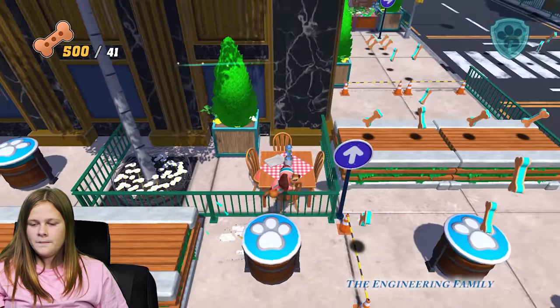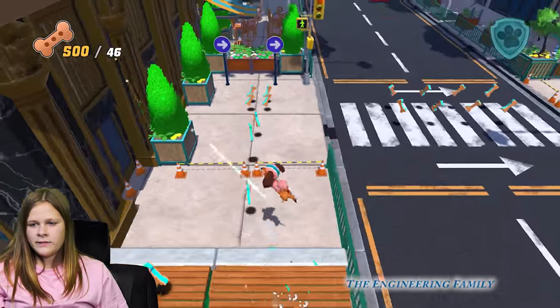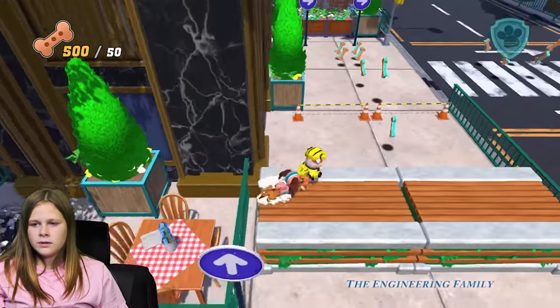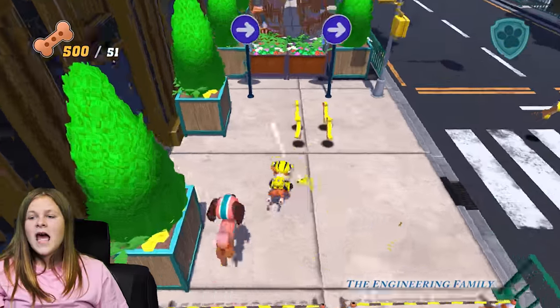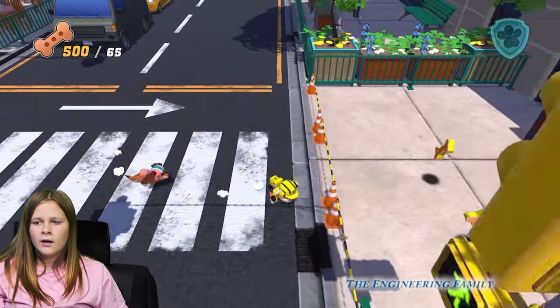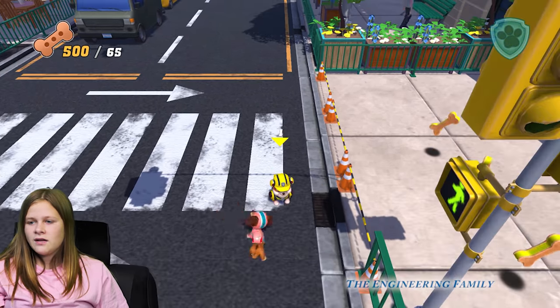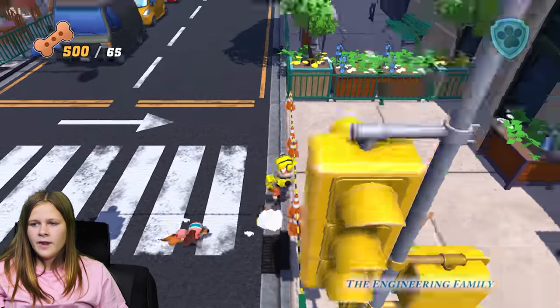All right, let's go up here. So we're in the middle of the street right now, hopping over a lot of obstacles. I think we're going to change to Rubble. Oh, you're going to become Rubble? Yeah! Now we're crossing the street. The bones change colors as you change characters. What changes colors? The bones. Oh, do they?